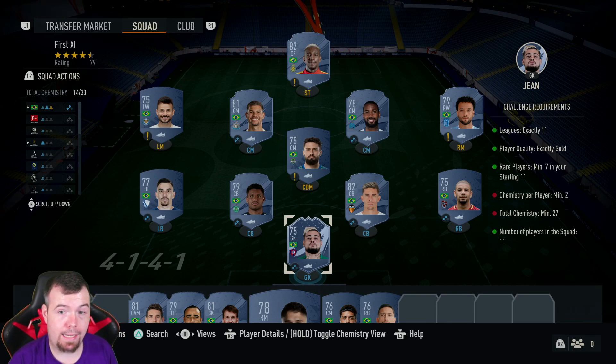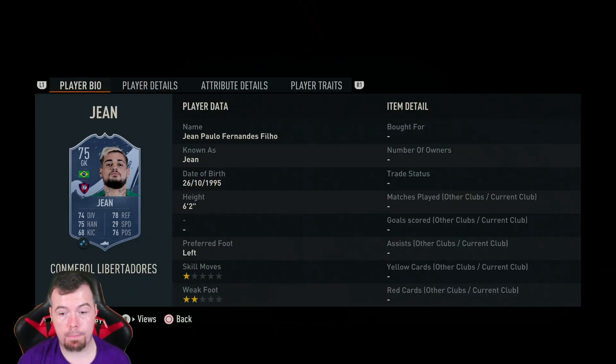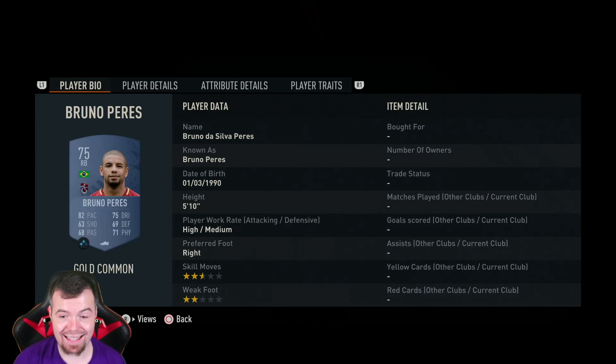It's more expensive than the French one — well, it would be if it wasn't for Alessandrini being 10k and extinct. Gene Comforte is a Ligue 1 player; he does class as a rare, just bear that in mind. He's going for about 5k at the moment. Another player that you will need that is expensive — unless you do it a different way — is Bruno Perez.